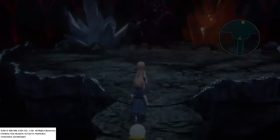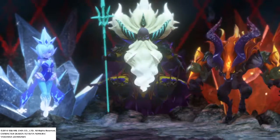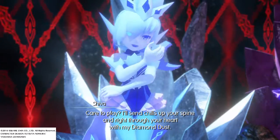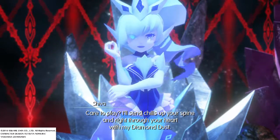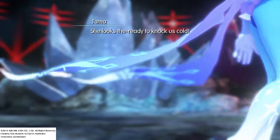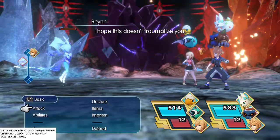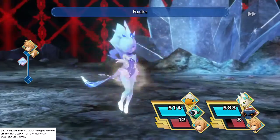I got another easy fight — she's not too hard. She looks so ready to knock us cold. She says, 'I'll send chills up your spine and right through your heart with my Diamond Dust.' I hope this doesn't traumatize you. I just constantly use Foxfire on her.